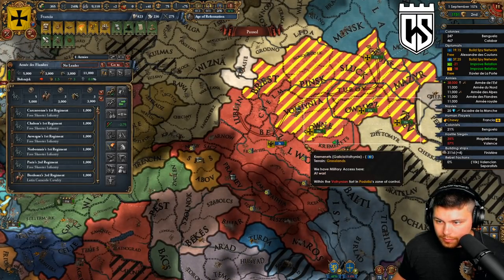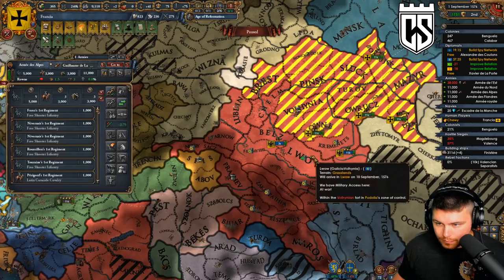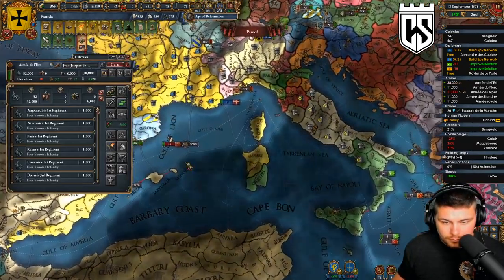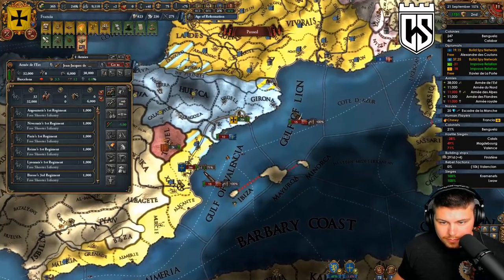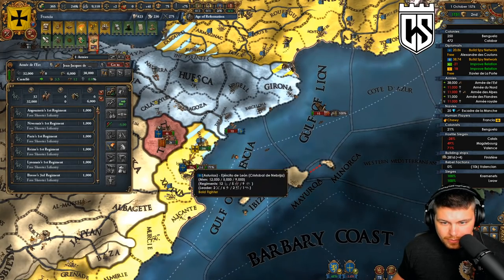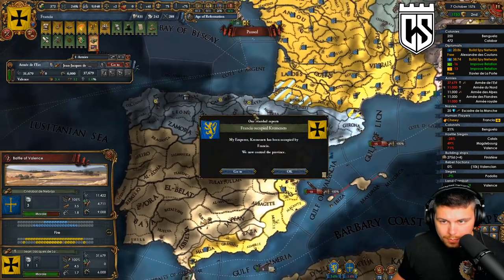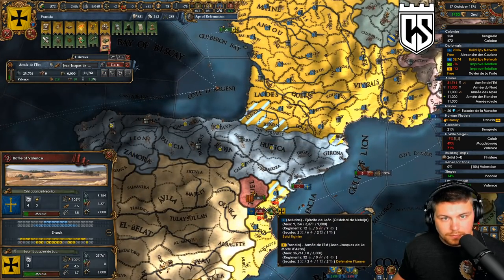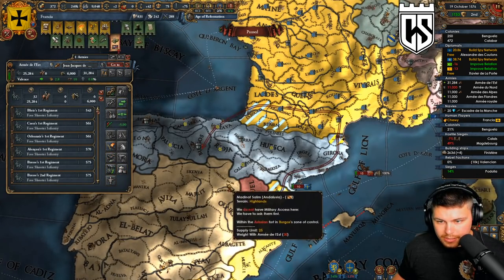You guys will come here. Get these guys off of Valencia. Let's put this guy right here on defensiveness so they don't get that tick off in time, and we should be able to just wallop them. Make sure these guys are repaired up. Oh yeah, easy peasy baby.